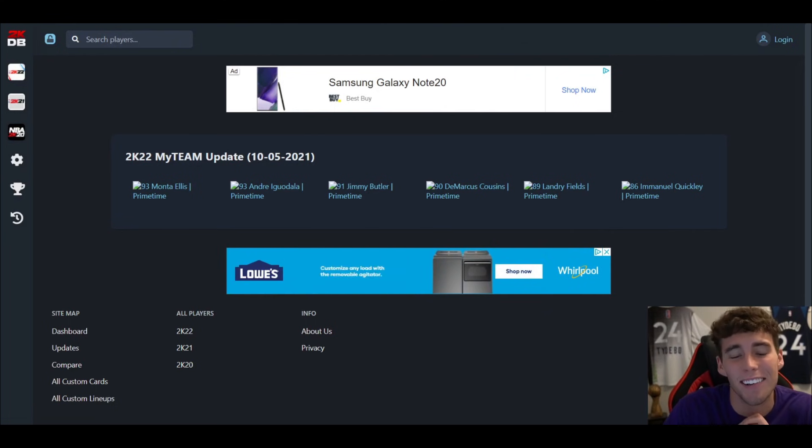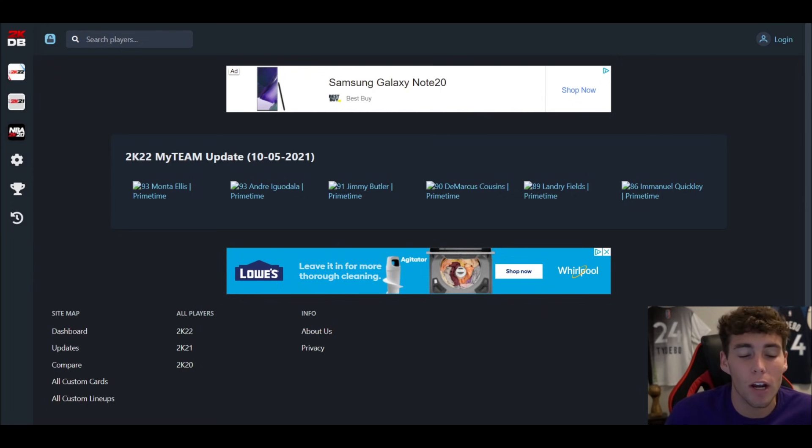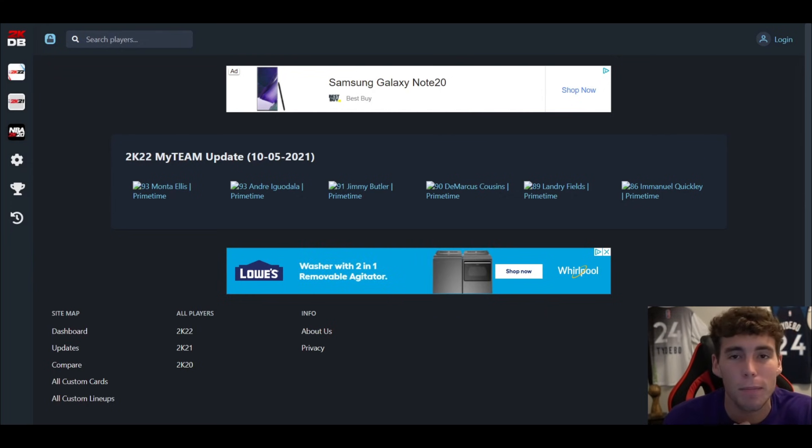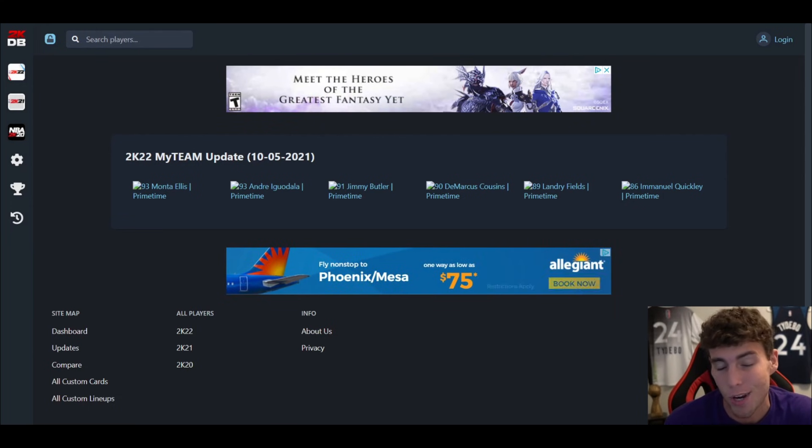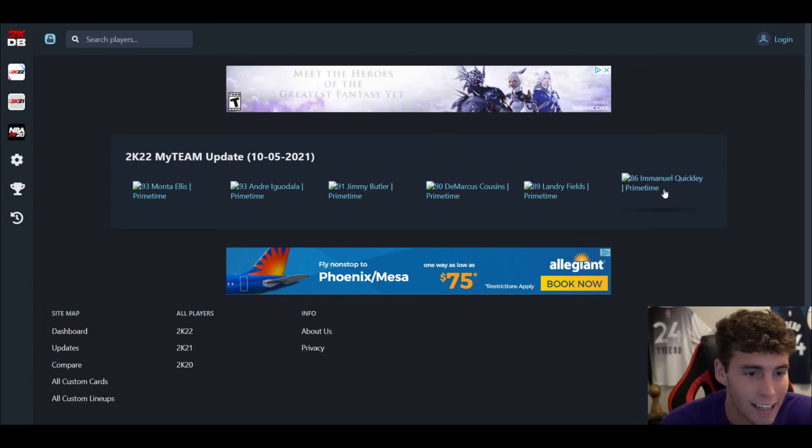What is good, it's your boy Ty back here with another video. Today we are going to be talking about all of the new Primetime players that did get released in NBA 2K22 MyTeam: Emmanuel Quigley, Landry Fields, Boogie Cousins, Jimmy Butler, Andre Iguodala, and Monta Ellis. Before we dive into each and every one of these players — who is the best player for their value — if you are new to my channel please consider smashing that subscribe button, as we are on the road to 80,000 subscribers.